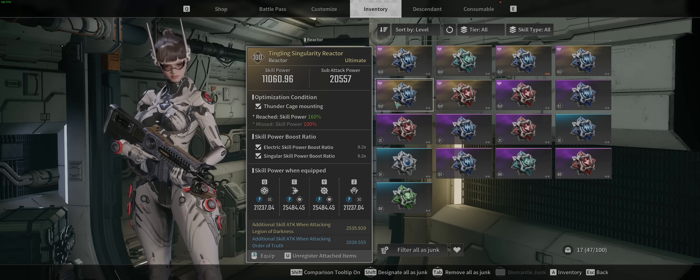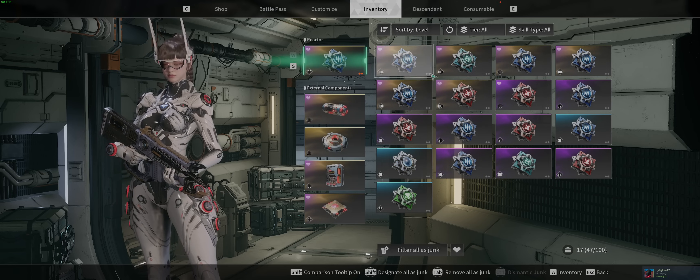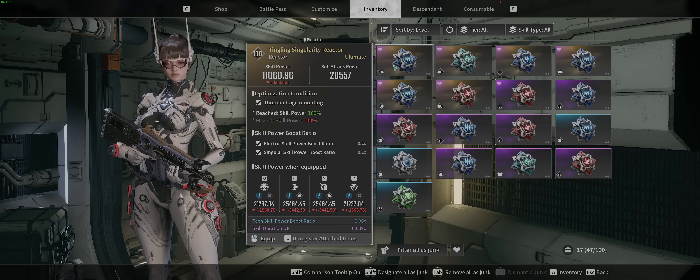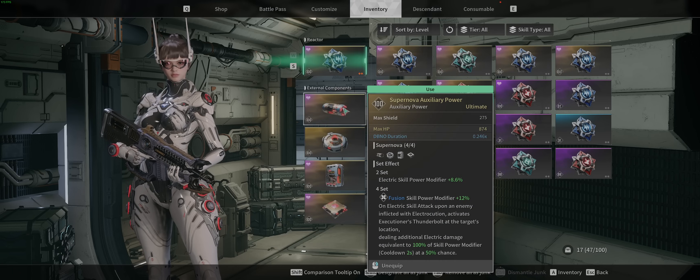You can see if I don't have Thunder Cage mounting how much less damage all my abilities are doing — that's an 817,000 increase on my V. Absolutely insane. Make sure you're matching that. As far as the secondary rolls on the reactor, I think Electric Skill Power Boost ratio and either Range or Duration are going to be the best secondary rolls — those are going to be the god rolls. Electric boost is a must.